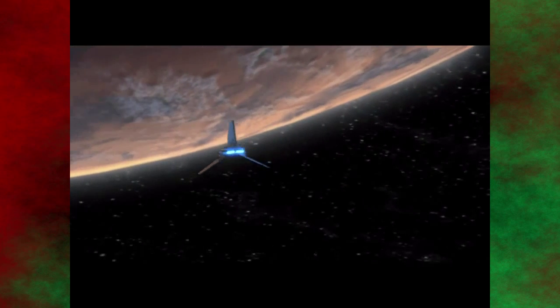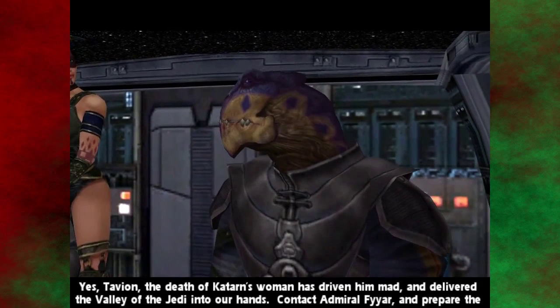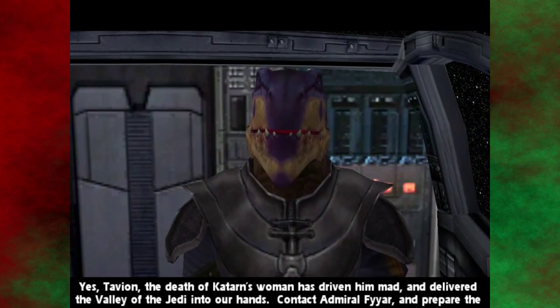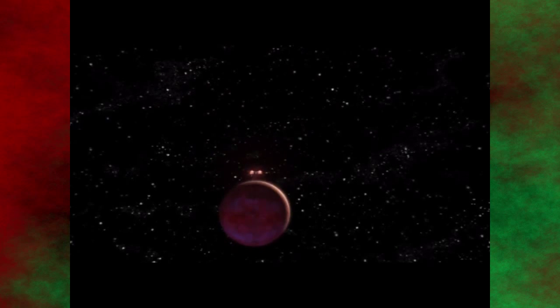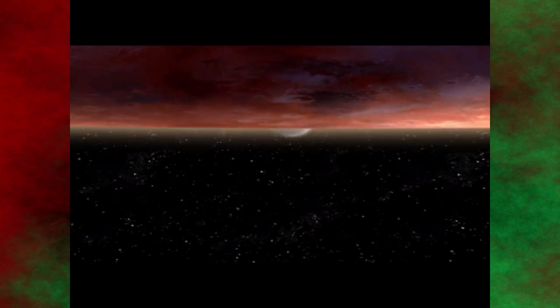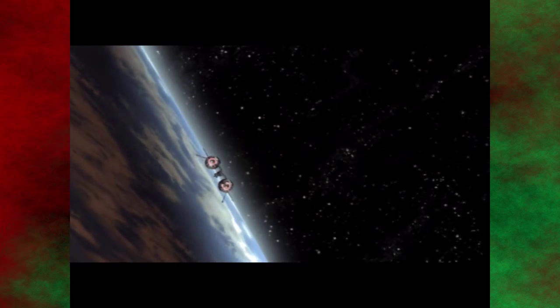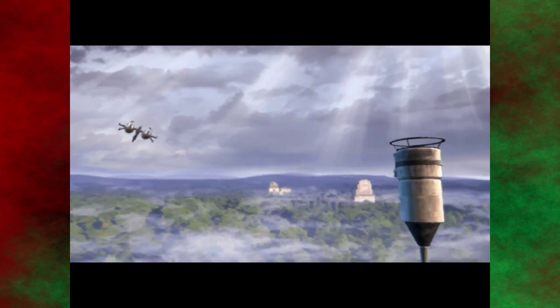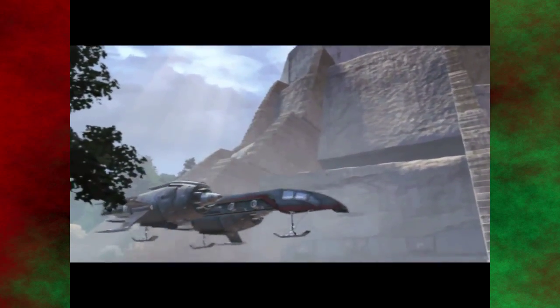Your plan worked, Master Desann. Yes, Tavion. The death of Katarn's woman has driven him mad and delivered the Valley of the Jedi into our hands. Contact Admiral Fyyar and prepare the troops. This Echo species looks a lot like Yusei Fenn but I don't think that's what it is. Bespin music. It's not Bespin. That's Yavin. Oh, I'm sorry. Yavin 4. Couldn't realize because the gas giant didn't really look the same as it usually does.